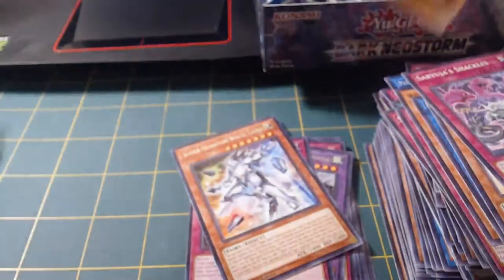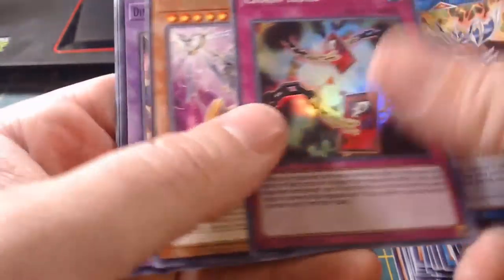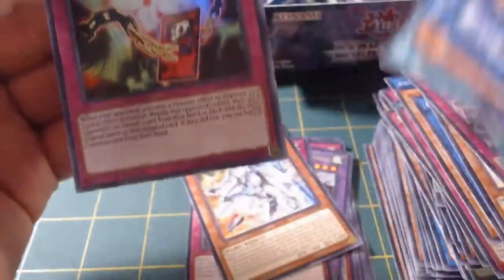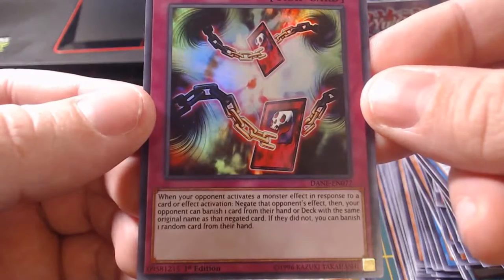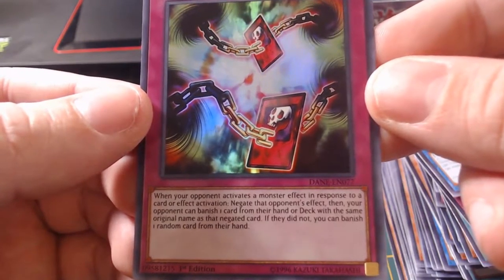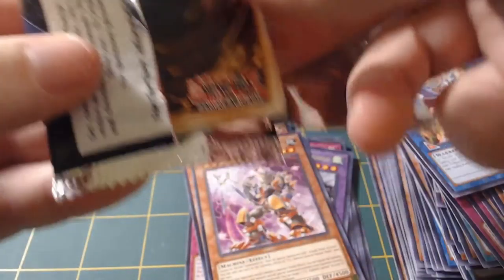Gouki Blade Ogre, Chain Hole. TG Halberd Cannon Assault Mode. I know what the regular Chain does. When your opponent activates a monster's effect in response to a card effect activation, negate the opponent's effect. Then your opponent can banish one card from their hand or deck with the same original name as the negated card. If they did not, you can banish one random card from their hand. It's like a Chain Destruction except they get to choose. That's a cool looking card though. This pack feels heavy, dude. Something's gotta be in here.